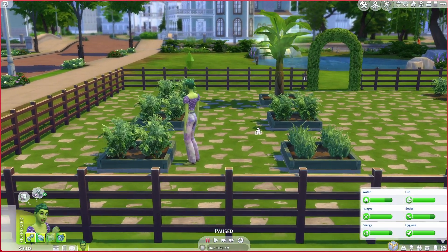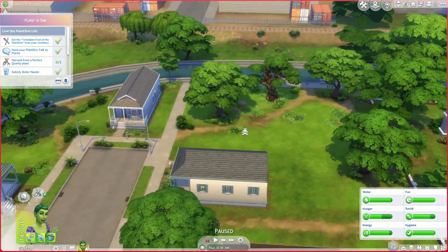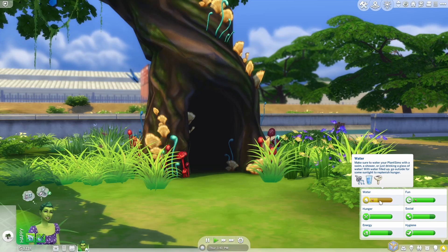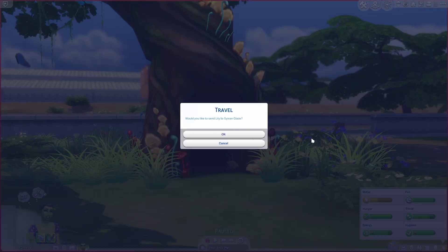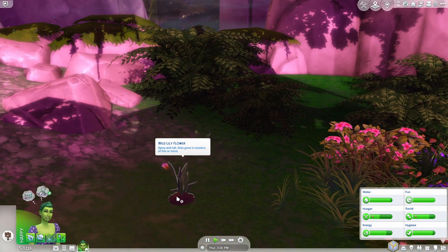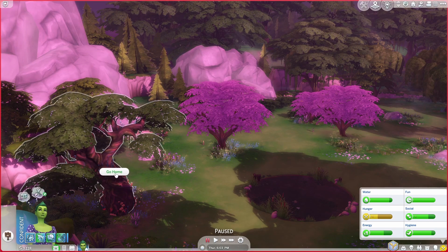I'm wondering if I should have her go explore Sylvan Glade to see if we can get some lilies. Oh, I came to the perfect spot — but our water just went down a lot. That's the one we want but I can't even take a cutting from it, I can only view it. Well, I'm quite upset — I'm not going to be able to do anything with these lilies, so let's just go home.